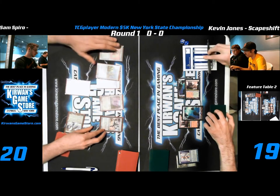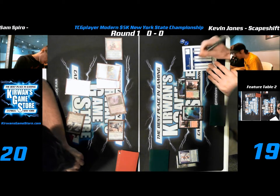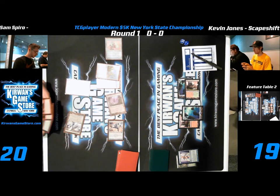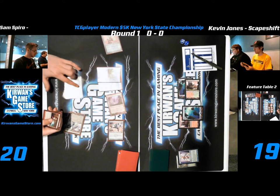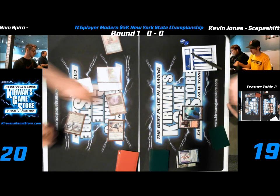Kevin Jones definitely about to go for the Ambush Viper tactic — oh, with Snapcaster? Yeah. Well, I guess there's nothing to block. You'd trade your Snapcaster — that's not perfect. Kevin takes one infect and then one, two, three damage total, so he goes down to 16 as his life total currently.